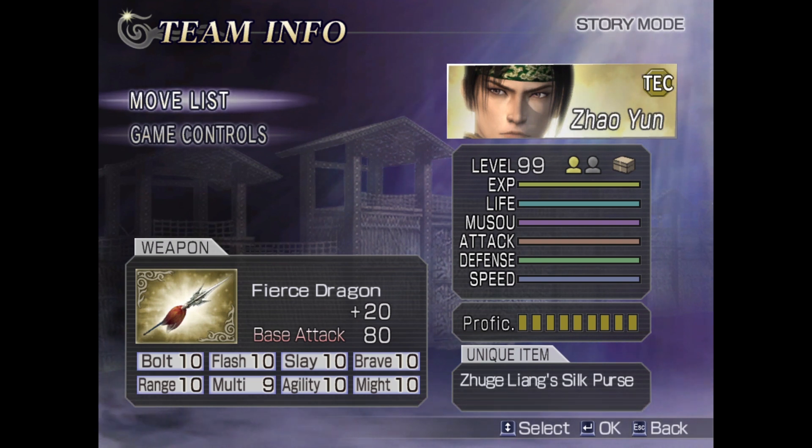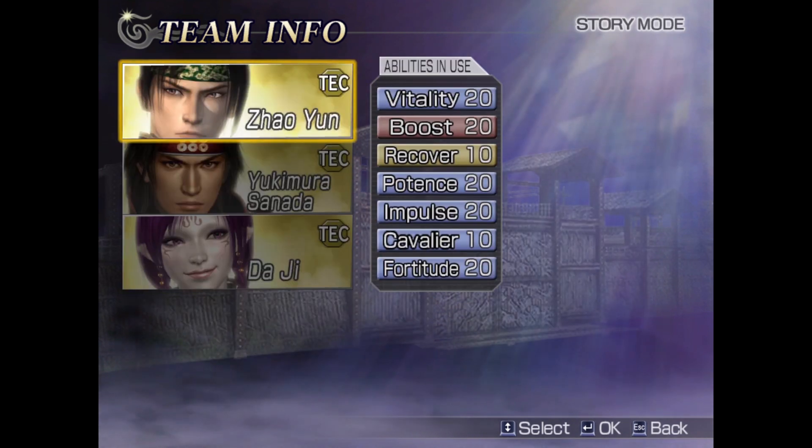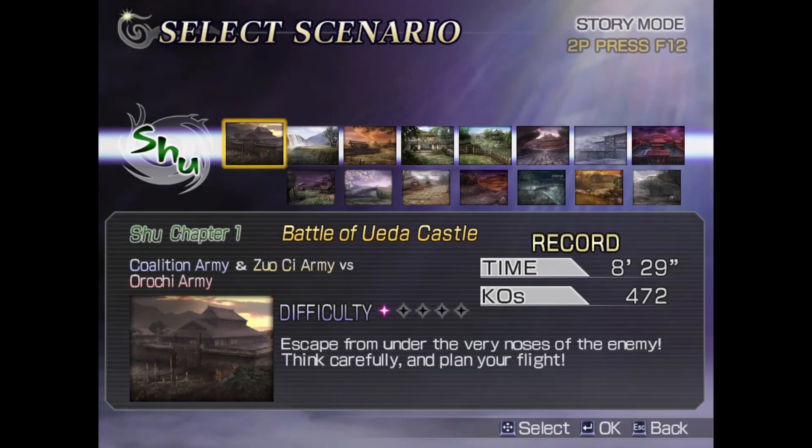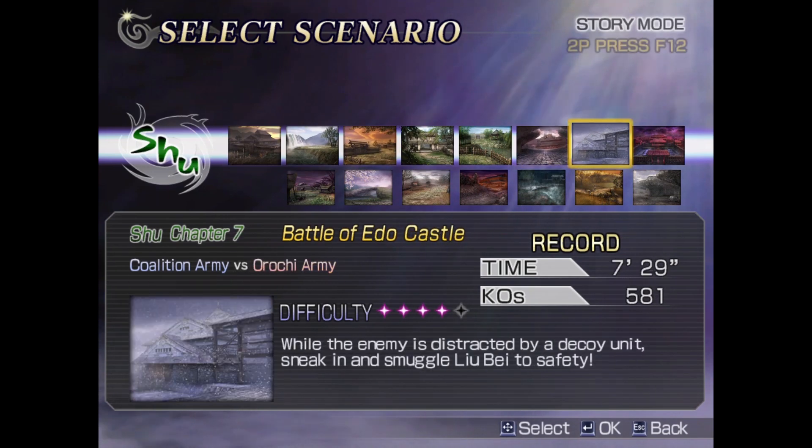But right now I want to talk about the unique item. As you can see, my Zouyun is already leveled up — it's already maximum. My weapon is not fully complete because it's pretty hard. But if you see, there are some unique items for all the characters actually, and all the unique items are all over the place, so we never really know where the locations are.